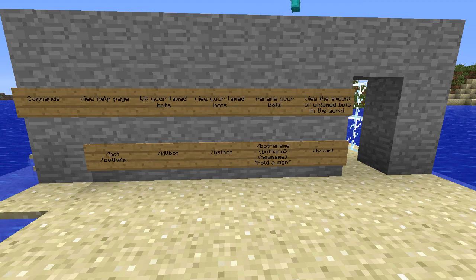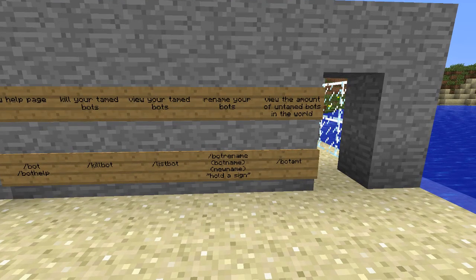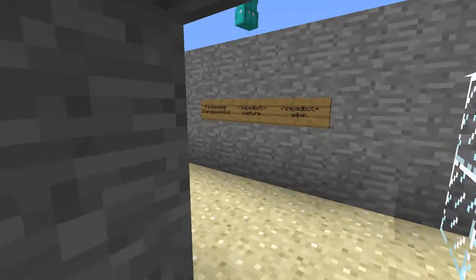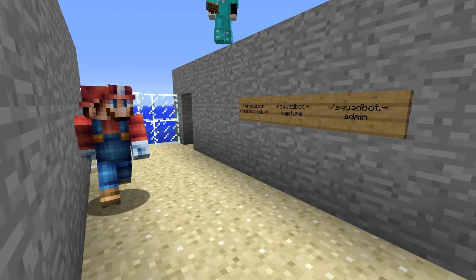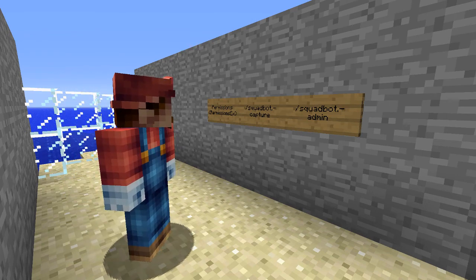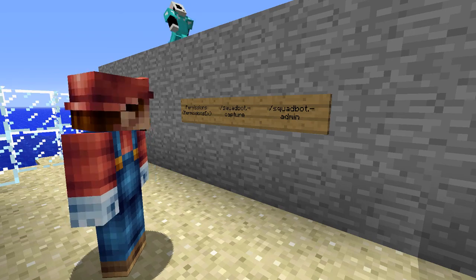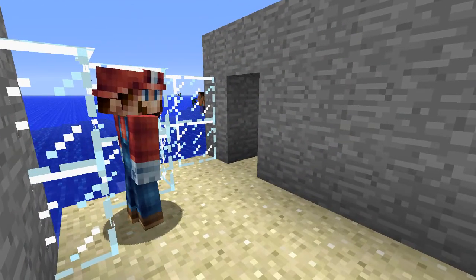Then the bot's name and then the new name, but you have to be holding a sign for this to work. You can also view the amount of untamed bots in the world by typing slash bot AMT. Permissions uses PermissionsEx. Squadbot.capture allows the player to capture their bots. Squadbot.admin allows the player to be in complete control of the SquadBot.